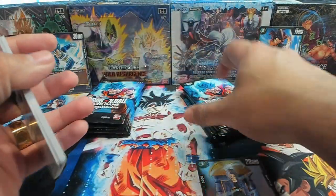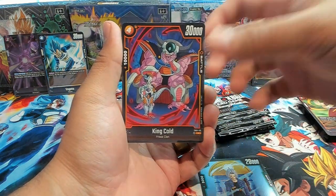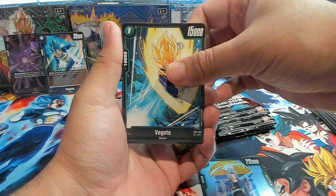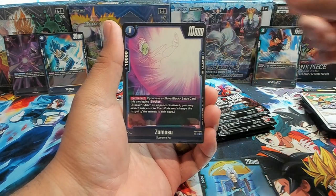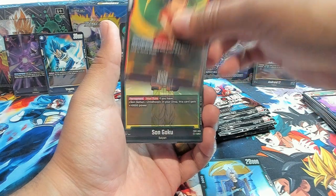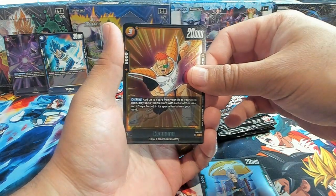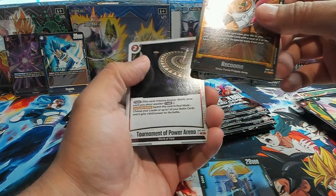Next pack, and this is from the booster box side. We have a Pan, Tien, King Cold. The Frieza deck is also really good. Want to try building multiple decks, but I think right now I'm going to stick with my Broly deck until I can get to the Gohan deck — still got to pull the leader. We have a Son Goku, a Rakuma as our first rare, and a Tournament of Power Arena as our second rare.